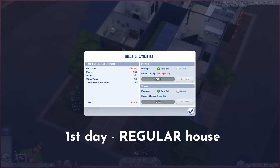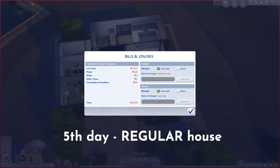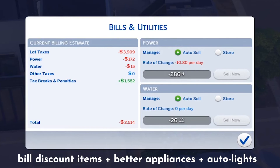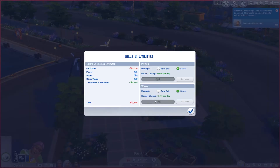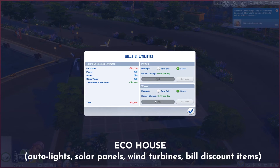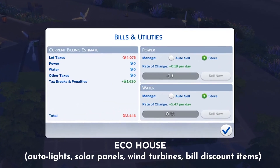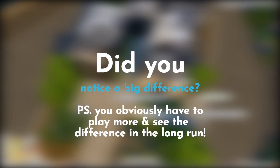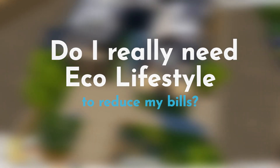Just to give you a comparison: this is the bill from the very first weeks using the base game house with very intensive electronics and appliances. Then this is the house with lower consumption rates. And then this is the eco-friendly house with solar panels, turbines, water generators, and items that have a bill discount. You can basically see a huge difference between those bills.